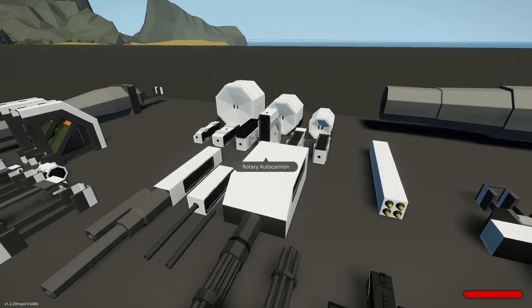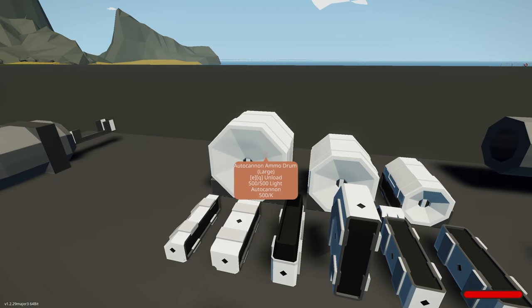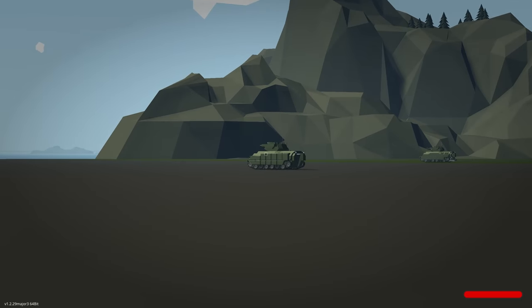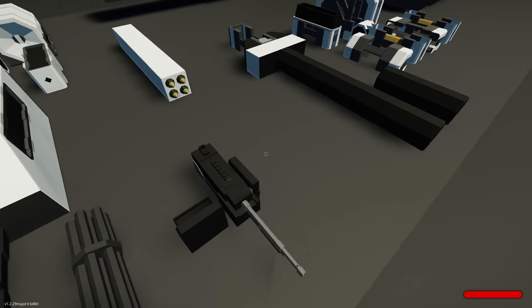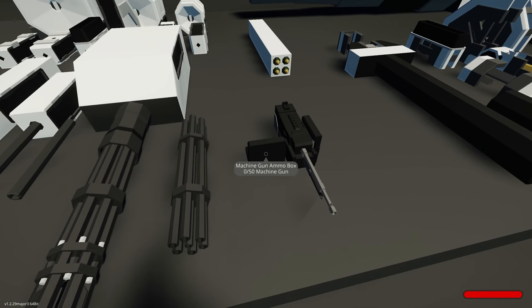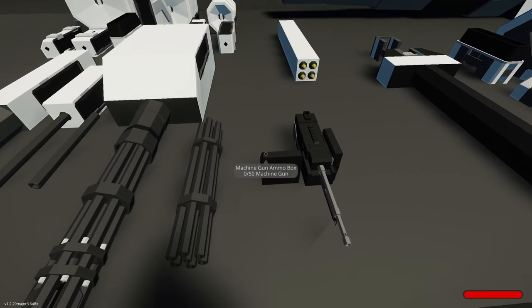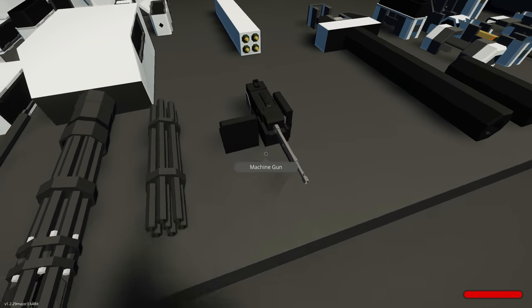With any of these auto cannons you can also choose different ammo types, just like with the cannon rounds — drum mags can be loaded with frags, kinetic rounds, and so on. We also have a rocket launcher with four rounds in it, and a little machine gun with an ammo box. You can choose the ammo type for the machine gun as well — it's designed for very light targets and can do damage to non-armored targets, but cannot damage armored ones.